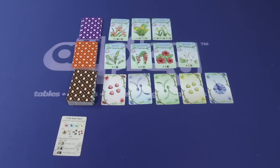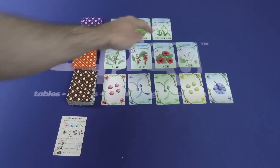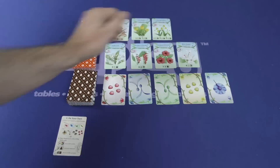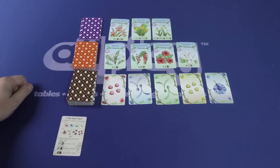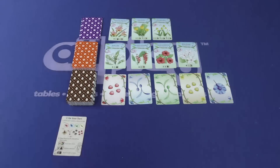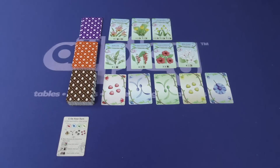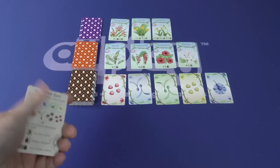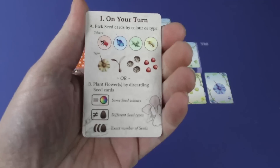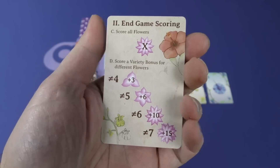Here we see Oh My Orchids all set up. We've got three decks of cards. Here you've got the Orchid cards where you're going to have a row of three. You've got the Flora cards where you're going to have a row of four. And you've got these Seed cards where you will have a row of five. Each player will also have a player area in front of them known as their garden. And they're going to have one of these player aid cards that not only tell them what they do on their turn,